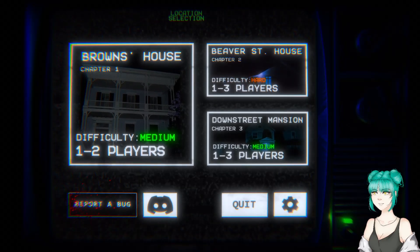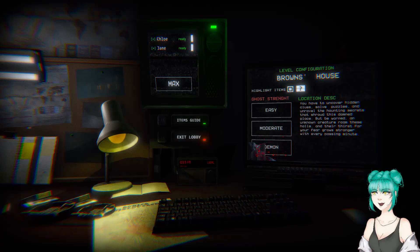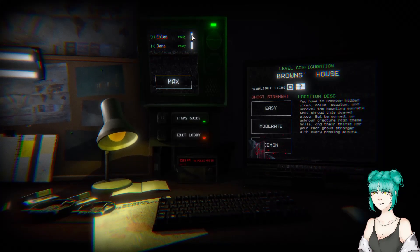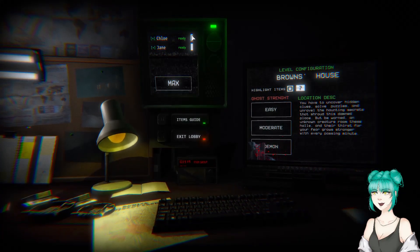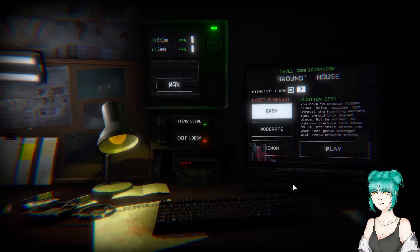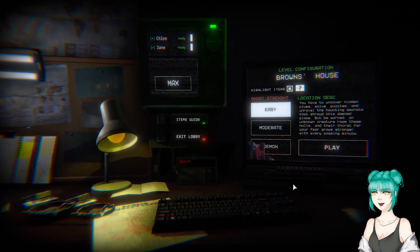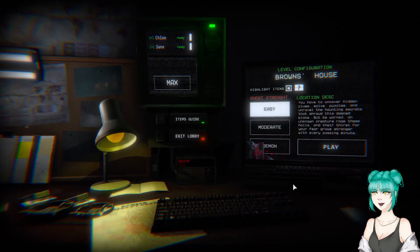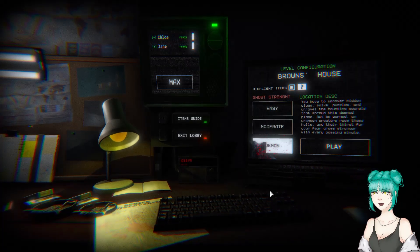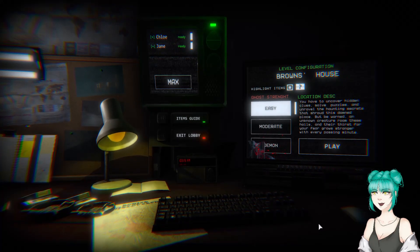Let me know what you think about this game in the comments. Joining — I can join in-game apparently. We can't change our names. I'm assuming you're Chloe, so I must be Jane. I'm gonna put the ghost strength on easy. Okay, that's what it was last time. We could do Demon, but easy is fine — I don't really know what to expect.